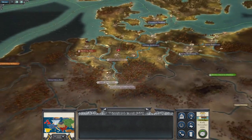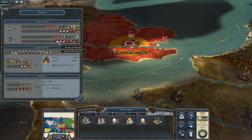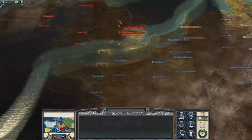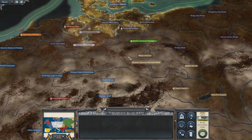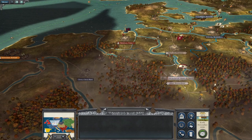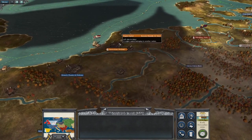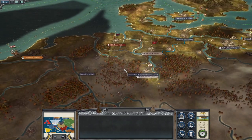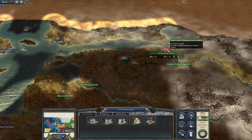Britain is quite badly bankrupt and London is contracting hard - that's one reason I'm not keen on upsetting Britain. I want Britain strong to counteract France, who've pushed into Munich. Austria is probably not in the best place. Ideally I want to create a front line against the Prussians. If I can take Oldenburg I can keep Hessen and Cleves as a barrier against the French, then attack Amsterdam. We're allied with Russia so I'm not worried about attacking them yet.